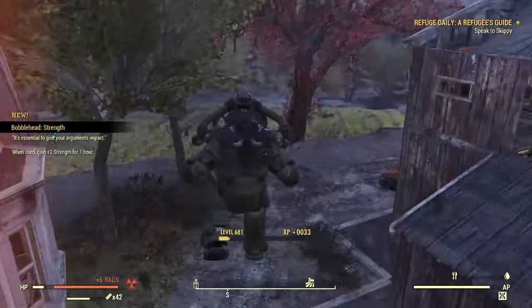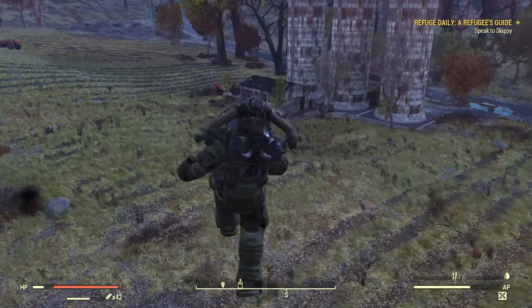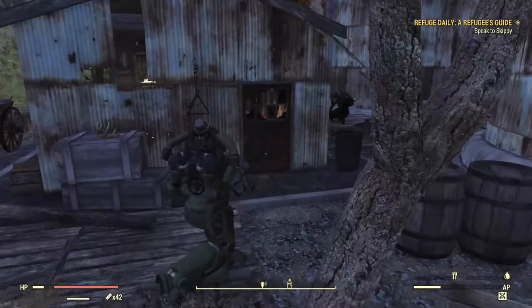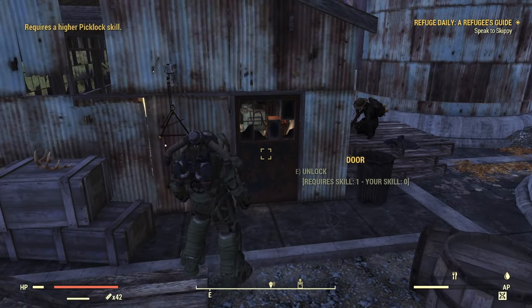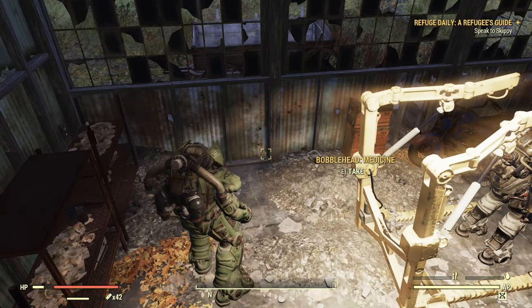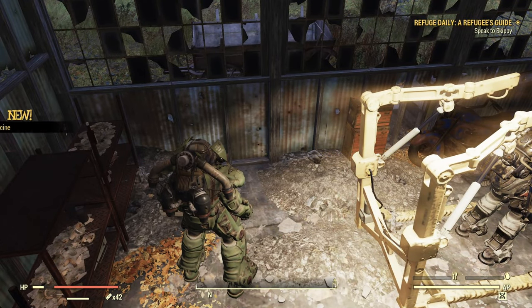Next up we're going across the little field. Now this door is going to be locked, so you will need some lockpicking skills to get it open. But once you do have it open, it's a little tricky to see — it's kind of tucked right against the corner there. Boom.